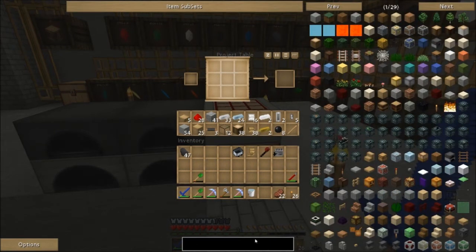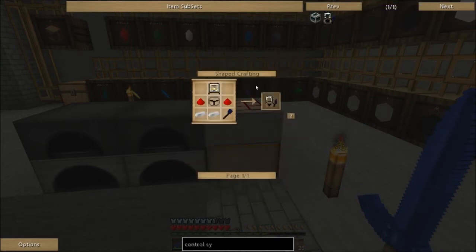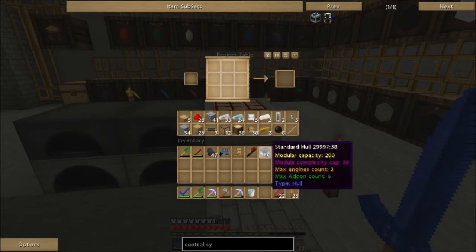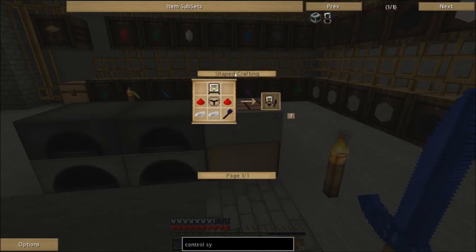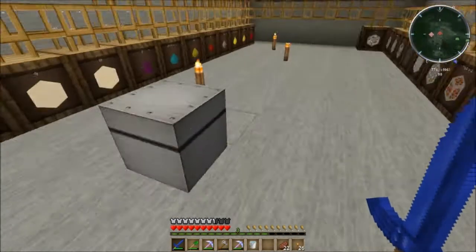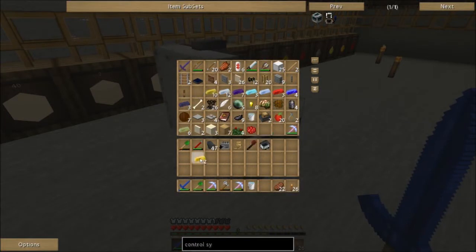We want an advanced control system for sure if we can get it. It's a modular cost of 38, and our hull allows a total of 200 — I think we can do that. The advanced control system will allow us to steer, so we need diamond and glass panes. We can totally make this stuff — we do have a couple pieces of gold.